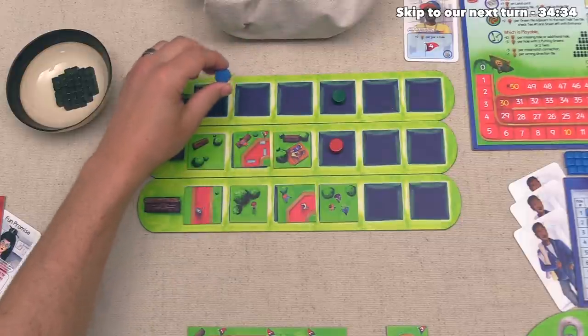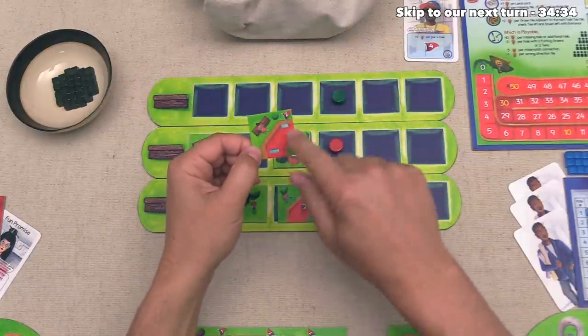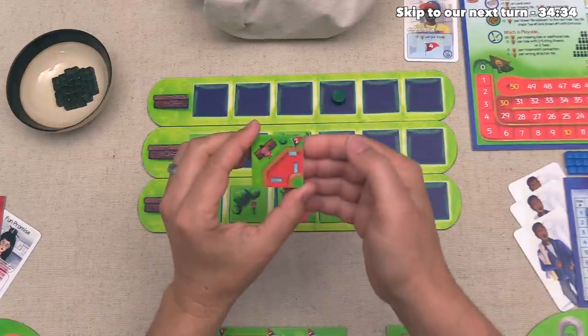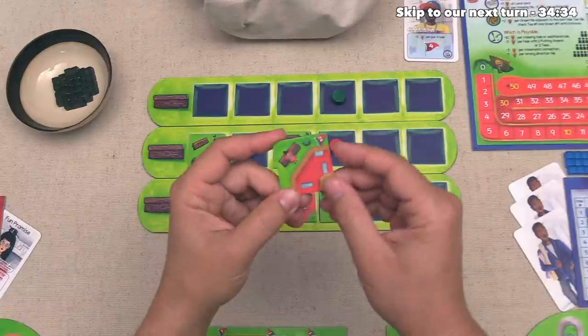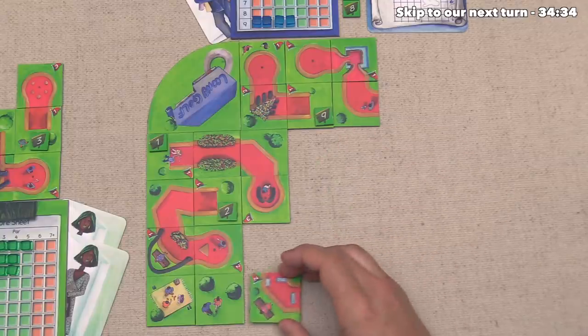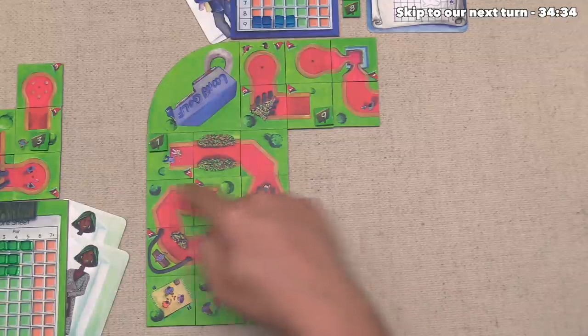Next up, the blue player can go, and they would like to pick up this tile that has one person on it and three of these little water traps, but water traps don't actually mean anything in this game. Now, that is going to add two par to whichever hole they add this to, and they've decided to place this right down over here where they are hoping it will be the middle part of the third hole in their design.